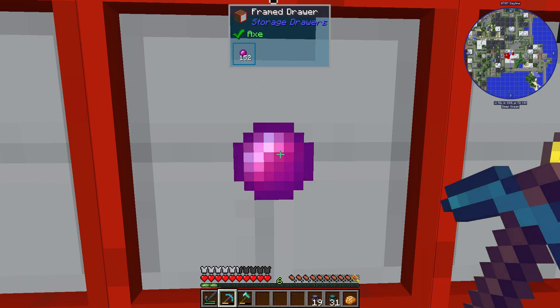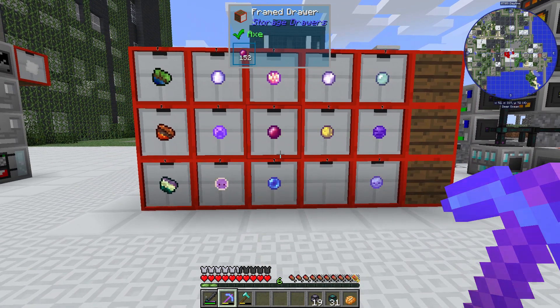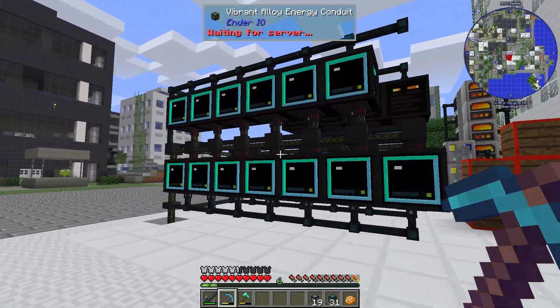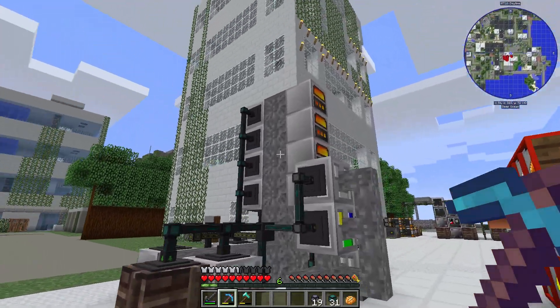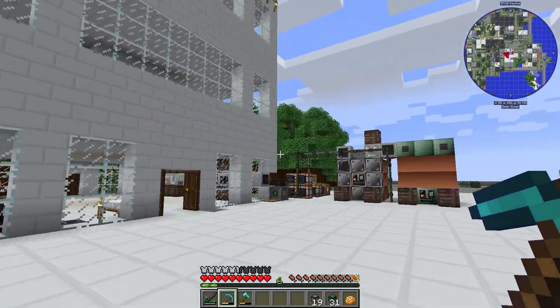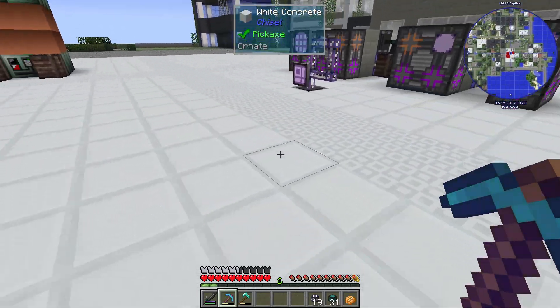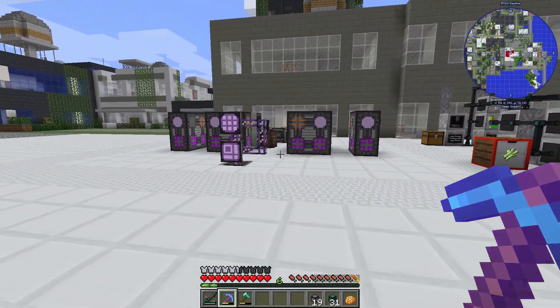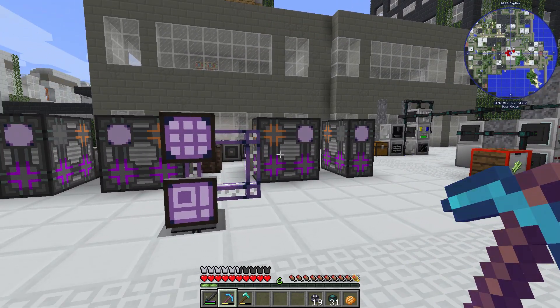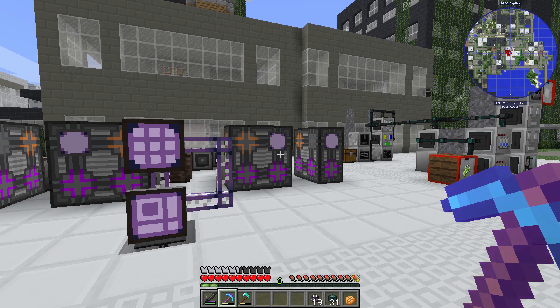That about wraps up this episode. For a quick recap: we got our deep mob learning greatly enhanced, we upgraded our polymer clay production, we cleaned up our base and put everything underground, and we did a large increase on our AE2 computing capacity. We're ready to set up some auto crafting next episode — see you then!